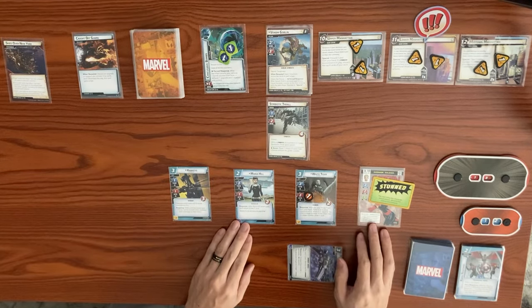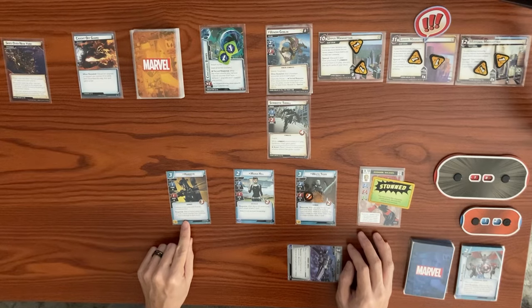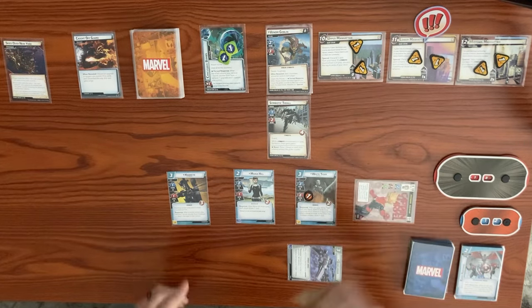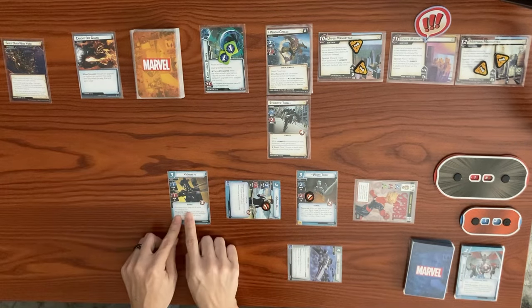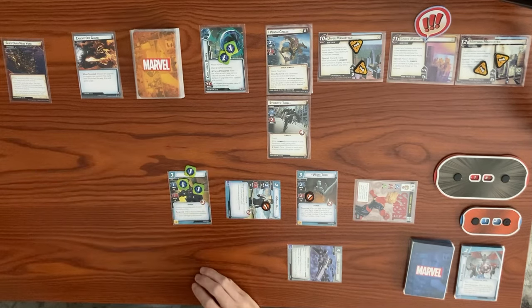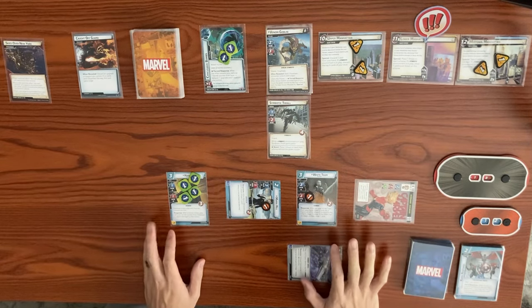Captain Marvel attacks to remove our stun. Maria Hill thwarts for two from Lower Manhattan, clearing that threat — she takes consequential damage. Hawkeye comes in with four arrow counters, and we can remove an arrow counter to do two damage to a minion. We want to keep the scheme and keep everyone alive, so that ends our turn. We ready back up and draw back to hand size.